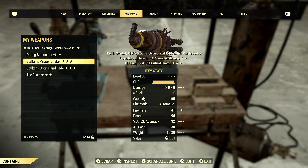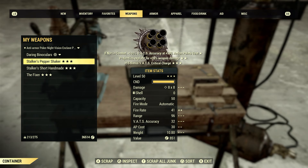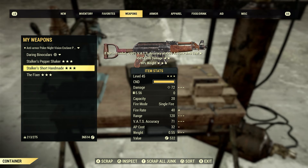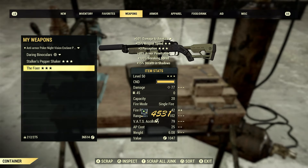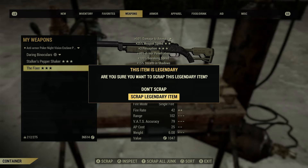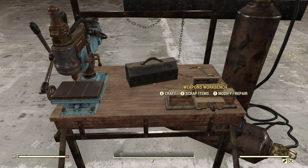Got one script out of that one. Stalker's Pepper Shaker — hate to do this, but let's just hold on to that one for a little bit. Let's scrap this cat and this Fixer and see what we get. It's not showing anything up — usually it would show up at the top left-hand corner if you learn a mod or a plan. We're just showing script. So we scrapped all those weapons and got no mods.